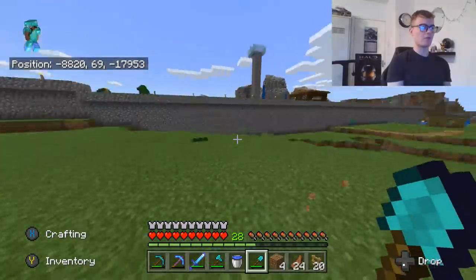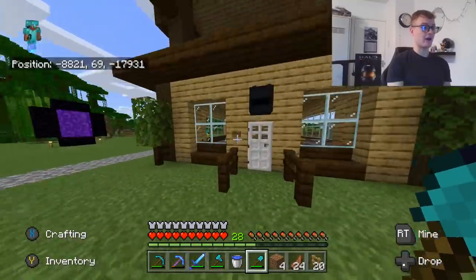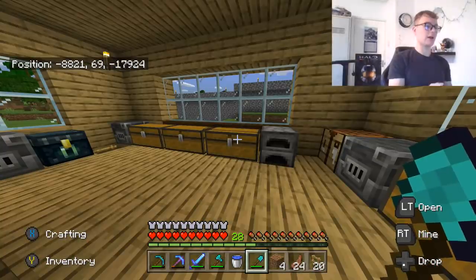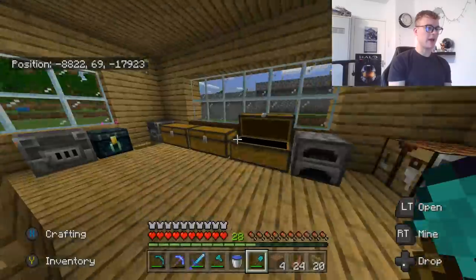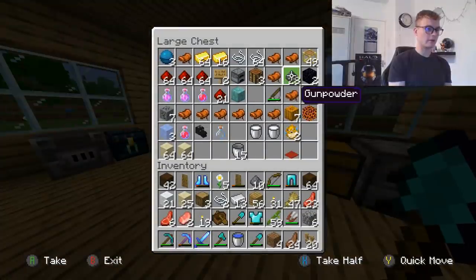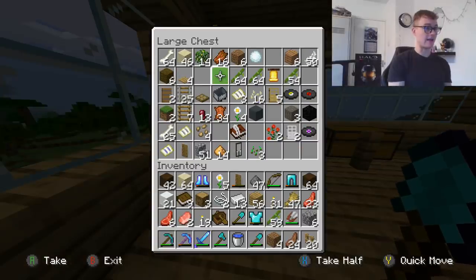Let's go get some sand. That reminded me — I need to make fireworks. I also need to make a librarian villager so I can get a mending book. Apparently if you put mending on an elytra, it'll just never break. One gunpowder and one paper — do I have those? I've got 38 gunpowder, and nine more here. And I've already got my sand, so I don't need to go get that after all.